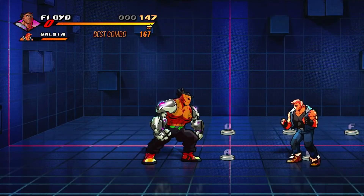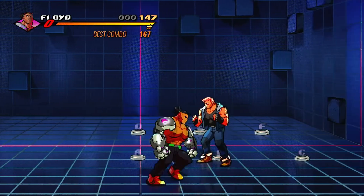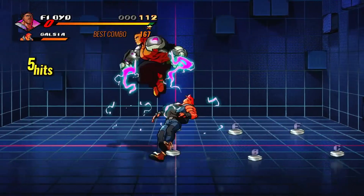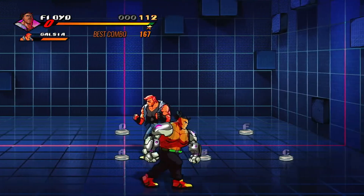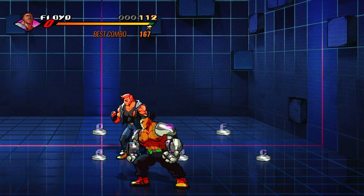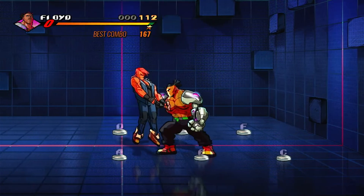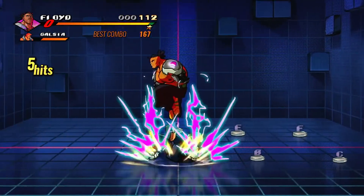For the fifth combo, grab someone, hit them a bunch of times, then do a neutral jump. So let's do it one more time: grab someone, hit a bunch of times, jump, and do one light attack and a couple of special attacks — jump X, Y, Y. There you go.